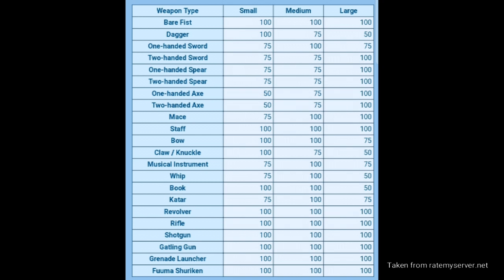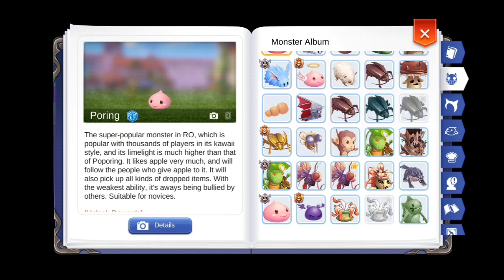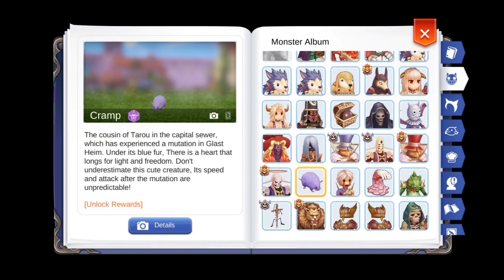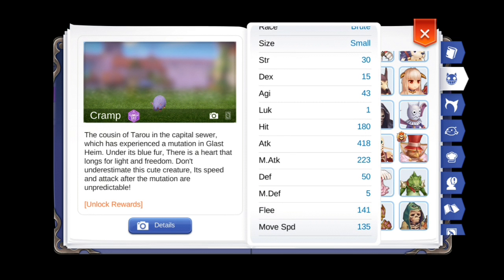To demonstrate Weapon Perfection, I'm going to use an axe weapon. Note that axes deal 50% less damage on small size enemies. I'm going to use the cramp enemy as my test dummy because it is a small size monster and it only has 50 defense, so the armor isn't going to affect the damage too much.